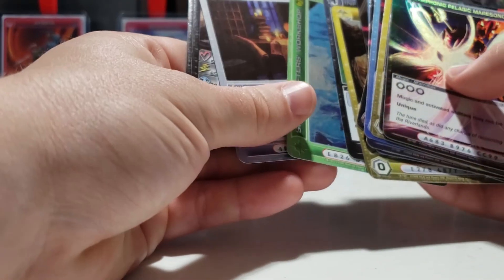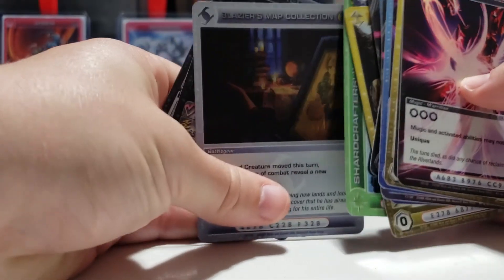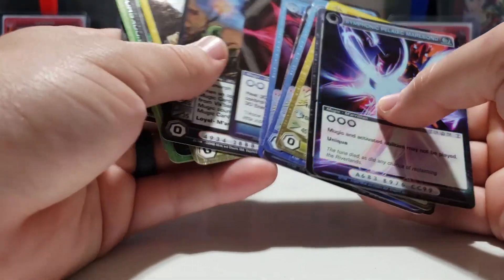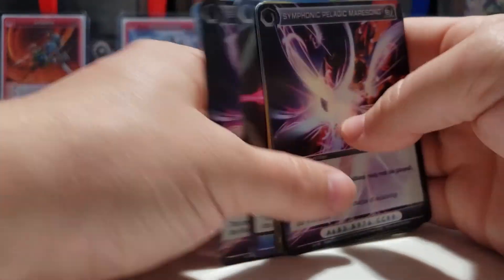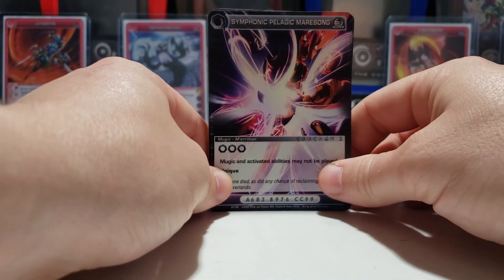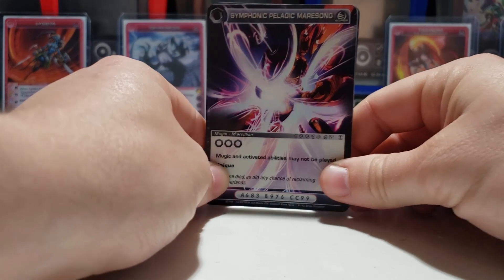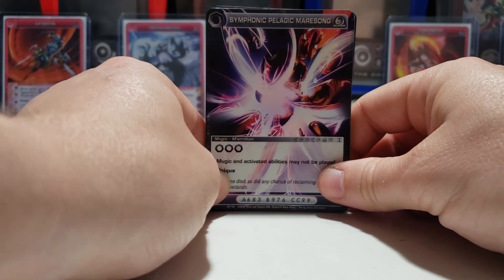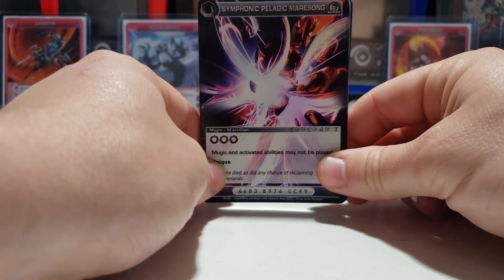We got a lot of the same cards from these sets — a lot of the same supers, a little bit of a bummer. But we did get a couple new cards, like Blazer's Map Collection, which is new for me. We did not get an ultra from these packs, so hopefully we get one in the next six packs we'll be opening. If you like this content, please subscribe to the channel and give this video a thumbs up — we'll be back for six more packs next week!